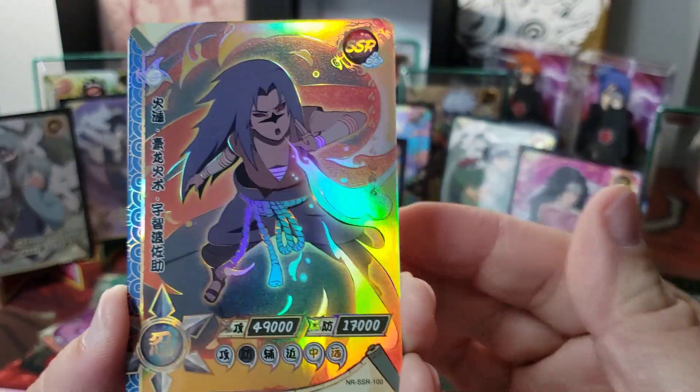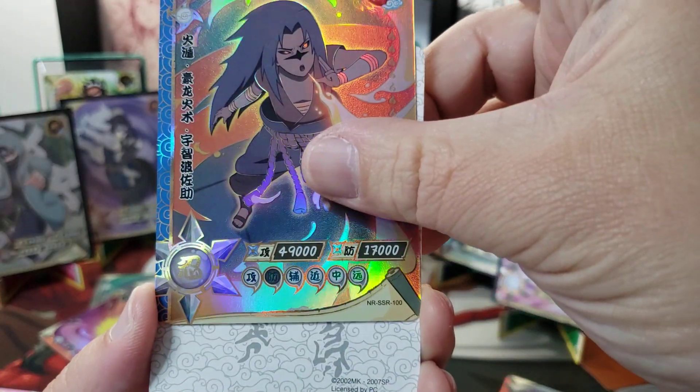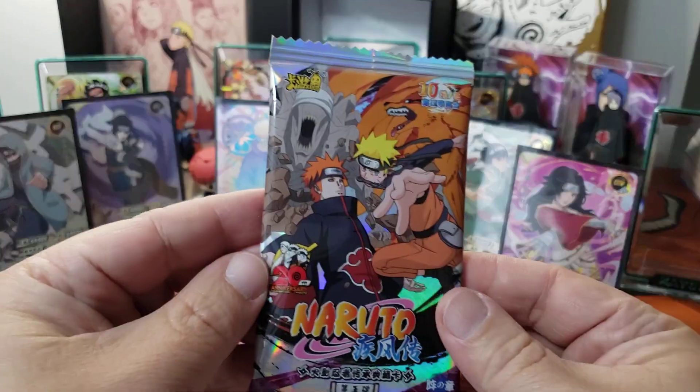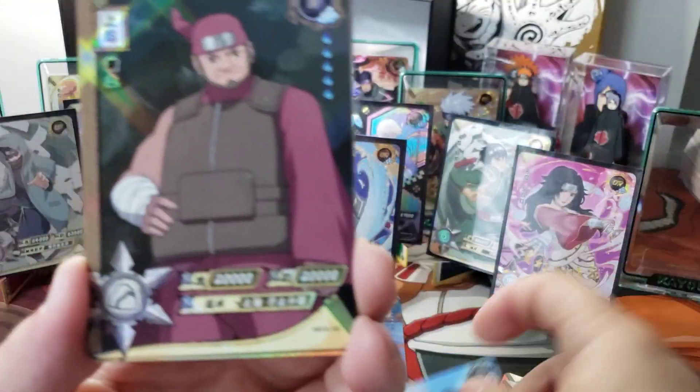We got Maito Guy. We got this SSR of Sasuke doing his level two — no, level one — actually yeah, level two. But his wings are gone. That's weird. And he has hand wings, which is crazy.